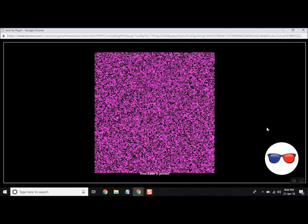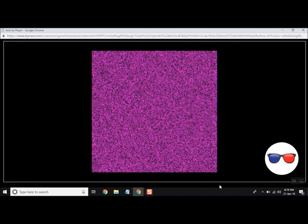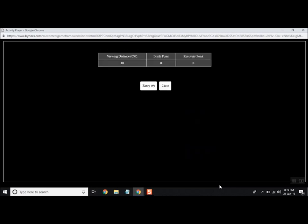Press the arrow keys — up, down, right, and left — as per the position of the smaller square within the big square. Click the Enter key to continue. Repeat the activity by clicking the Retry button as per instructions. Click the Close button at the end of the cycle.